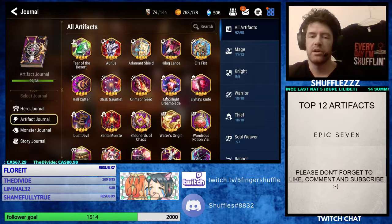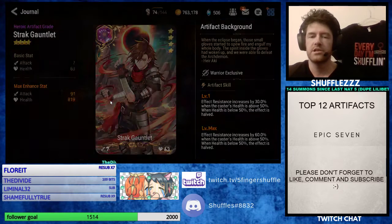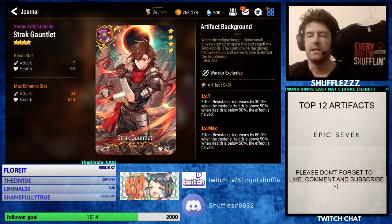As for four-star Warrior artifacts, it's not quite as strong a selection as the Nat 5 selection. If I had to pick my favorite, I'm going to go in a completely different direction — Strat Gauntlet. If you're running a Kitty Clarissa, this is the only artifact you should have on her. It's really strong, increases her resistance. You can get her up to over 200 resistance, which for your Cleanser is amazing.